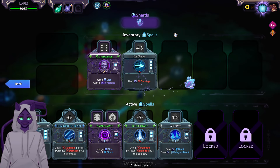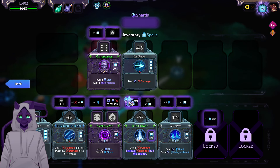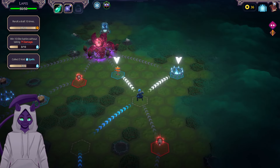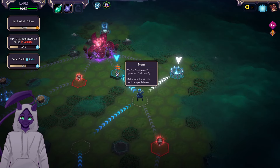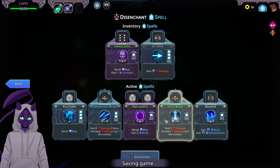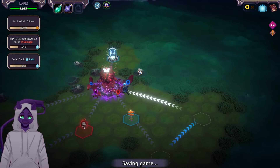We'll take the shard, then upgrade this so it scales faster. We're also going to get rid of Ice Spear — disenchant it. We gain 8 extra HP. Now let's go fight the boss, who looks like a new boss by the way.